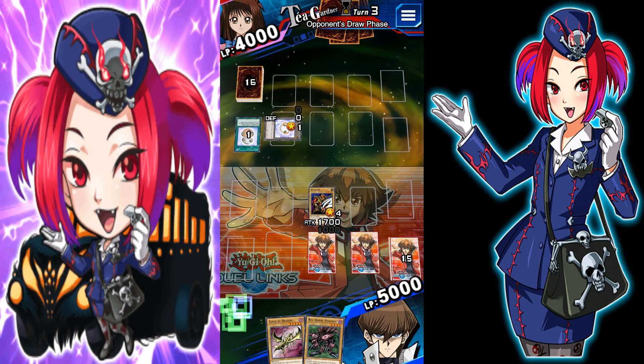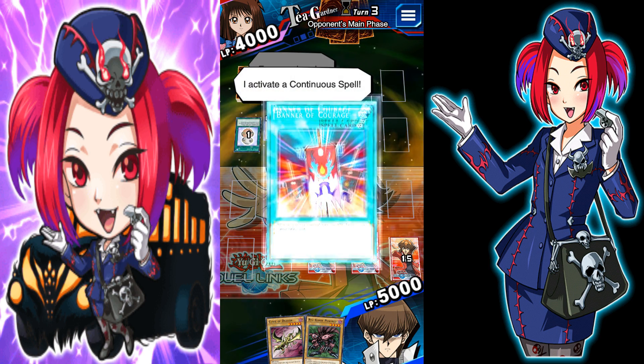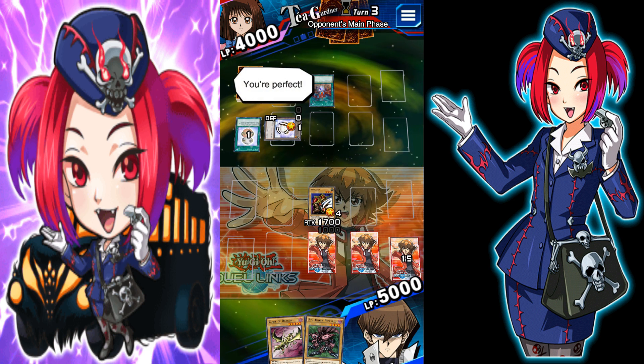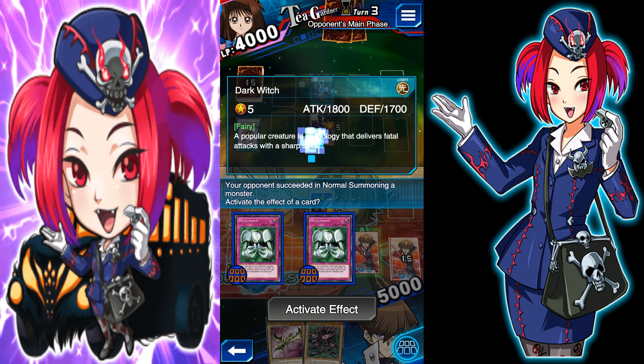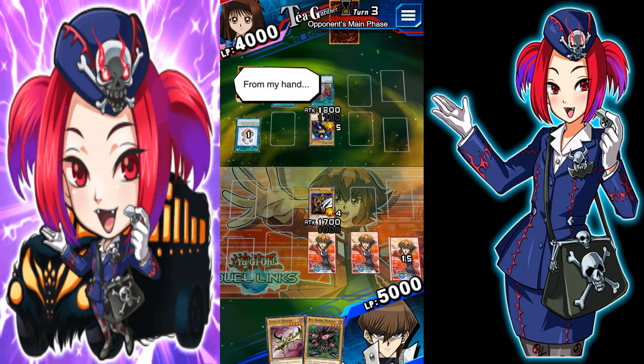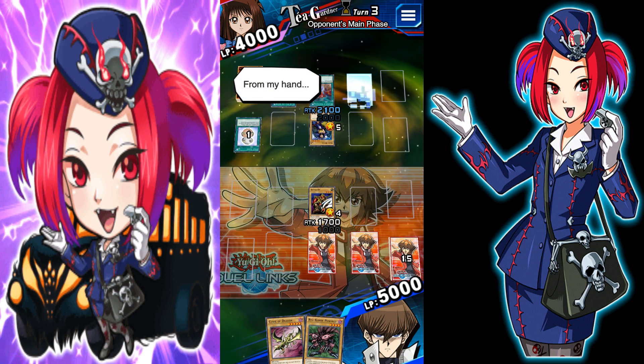Here I go. It's my turn, I draw. From my hand, I get a benefit of the carriage — 200 attack during the battle phase. I tribute summon a monster. What do we got here? Dark Witch. From my hand, I activate an equip spell — that's going to get a lot of attack points.